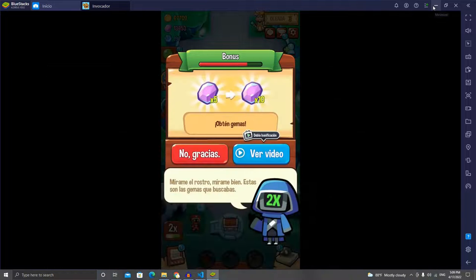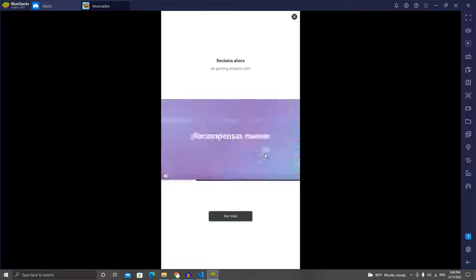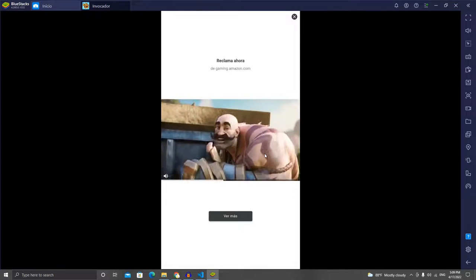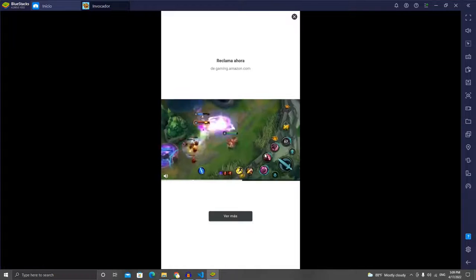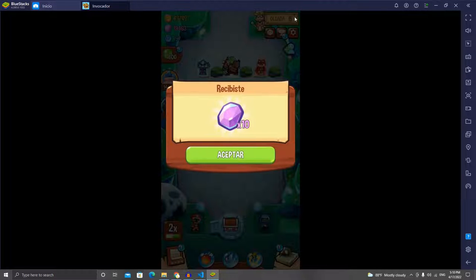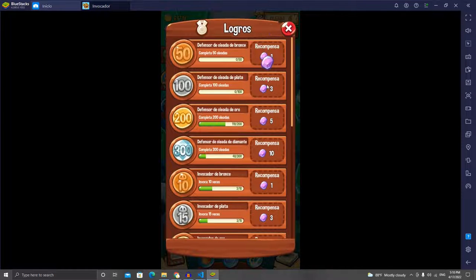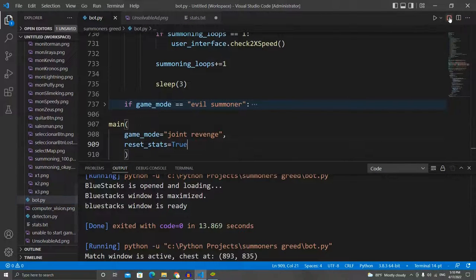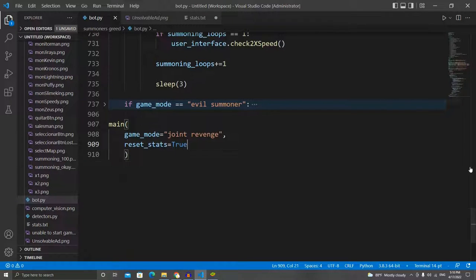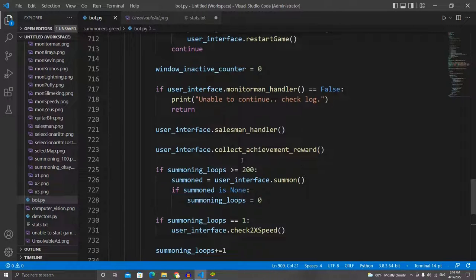Let me show you how this works on the actual game. Monitor Man is here, I'm going to run the bot — and it should click — yeah, there it is. It clicked on 'watch video' and again Google is just giving us 5-second ads, but it's going to wait for 45 seconds. As I mentioned before, it might actually be more time-effective to ignore ads, but since that's the challenge here, that's what we're doing.